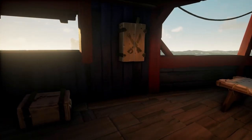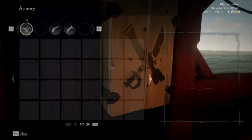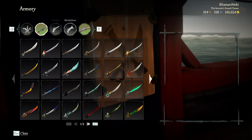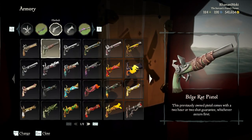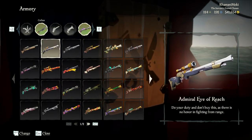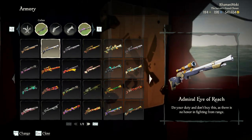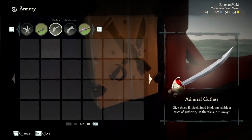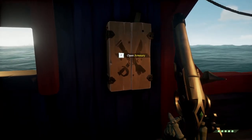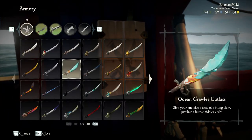Sea of Thieves has four different weapons you can choose and equip at any time using the armory. You can only have two equipped at a time though. The four weapons are the trusty Cutlass, the all-rounder Flintlock, the close-range Blunderbuss, and the sniper Eye of Reach. Choose what you think is best for you and experiment to see what you perform best with.